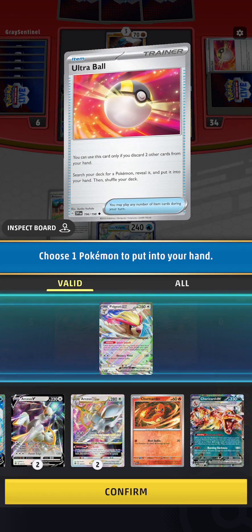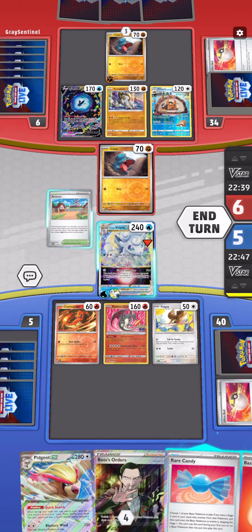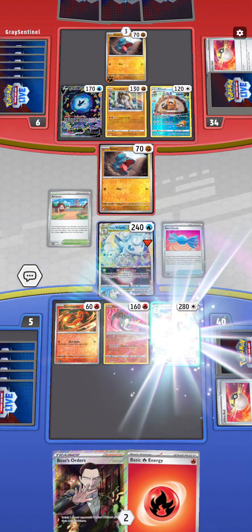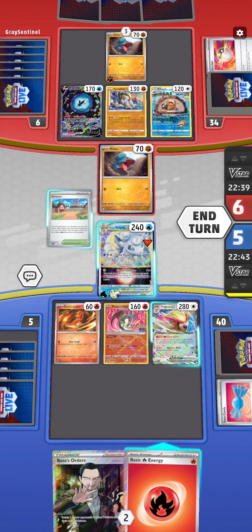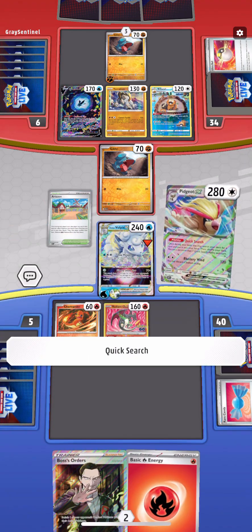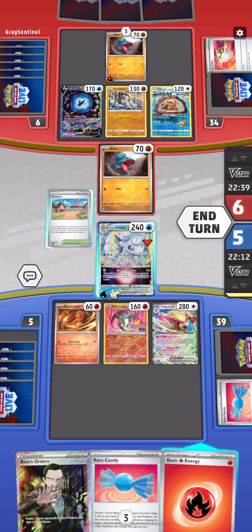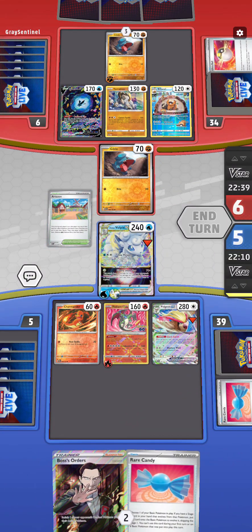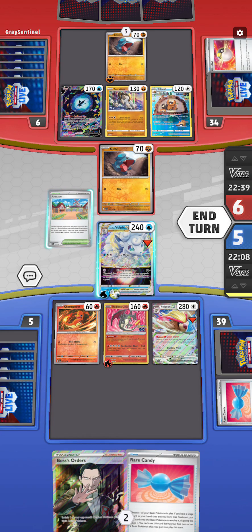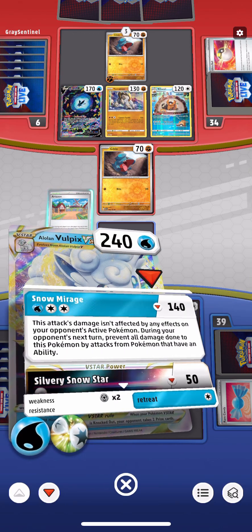There we go - let's go ahead and evolve him. Do our Quick Search. We went and got a Rare Candy so we can set up to evolve our Charmander next round. We are going to be able to knock this guy out using our Snow Mirage.